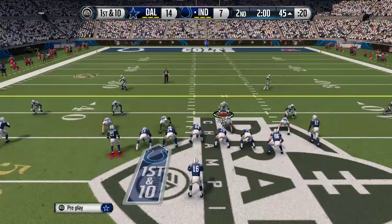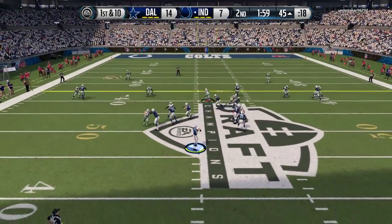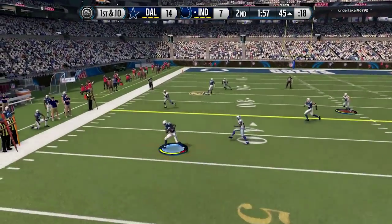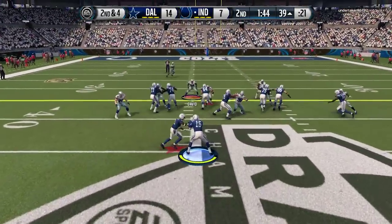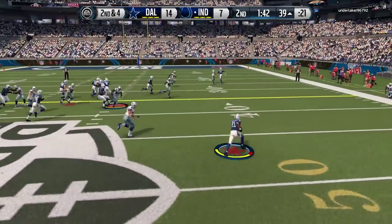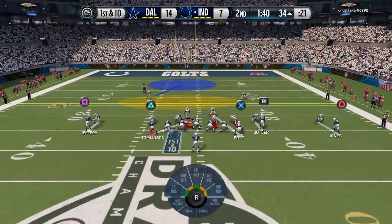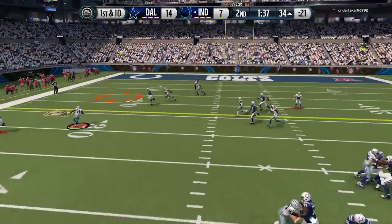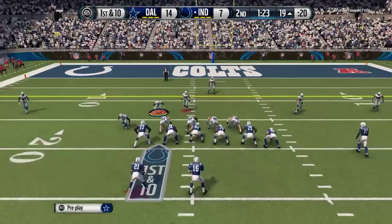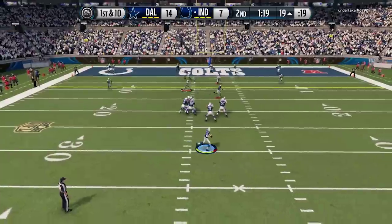My opponent is driving down the field again — dotting it into coverage, just threading between everybody on my team. That post route was the perfect call. We just cannot make a stop, he's finding open receivers every single play and mixing it up with the run. He uses LaDainian Tomlinson out of the backfield, runs away from my guys — we just had no speed there. He's destroying us with his speed and those dot passes. Unbelievable stuff.